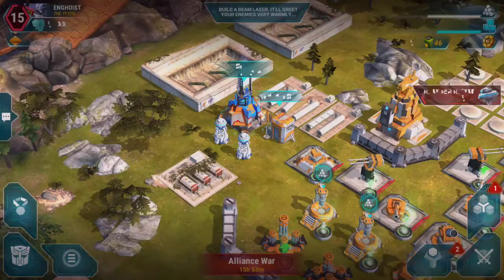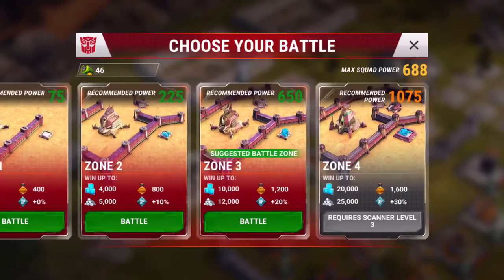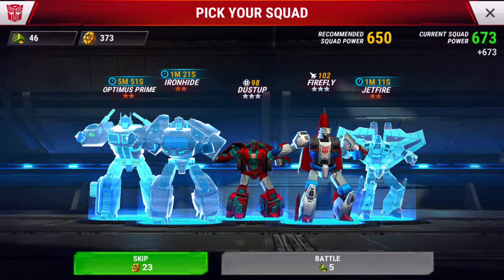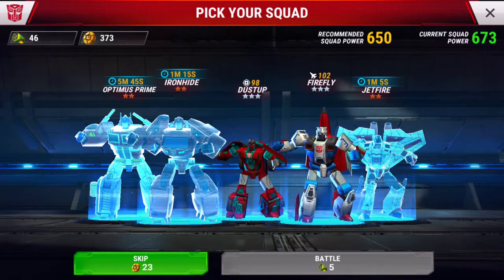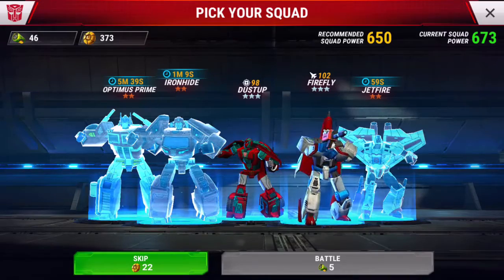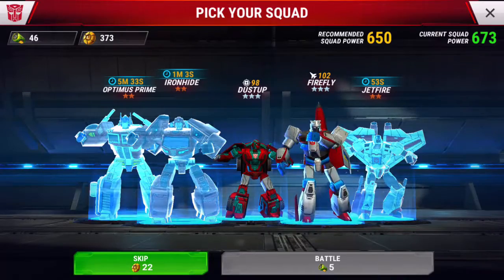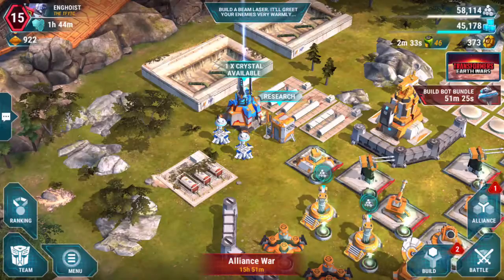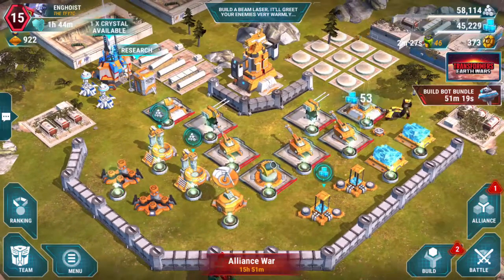If we want to go into battle again I have to wait, because it takes time for your bots to recharge. Dustup and Firefly aren't very powerful yet so they're ready already, but Jetfire and Ironhide still have a minute to go, and Optimus Prime has almost six minutes left. So if you're relying on one team you're going to be waiting a lot. If you have a secondary team you can swap out your characters and attack much sooner — that's a good plan and I'm going to start working on that.